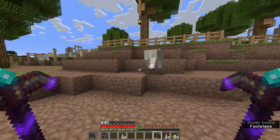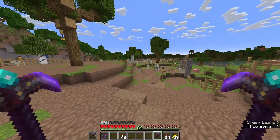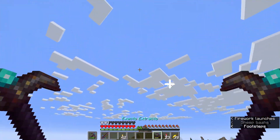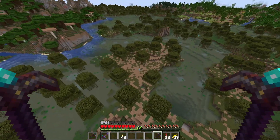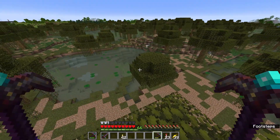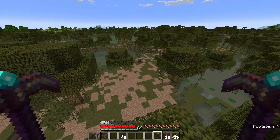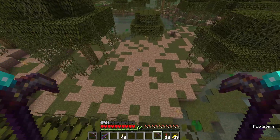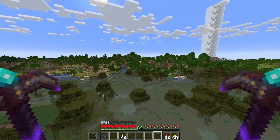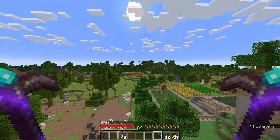I guess a bunch of the sheep just ate like all the grass here. I don't know the exact specifics but sheep have just been devouring grass on the whole server. I mean they do that normally, but this is a little abnormal. My best guess is that sheep are eating away at the grass and the grass isn't growing back correctly — it's only really coming back slowly while I'm here, so I wonder if the server has a different range for when sheep can eat grass versus when grass can grow back.